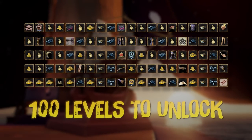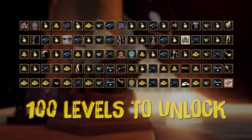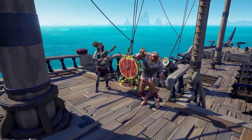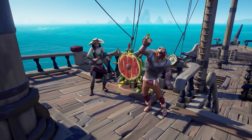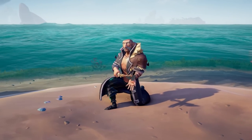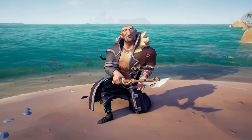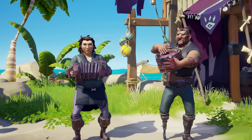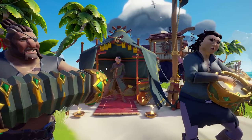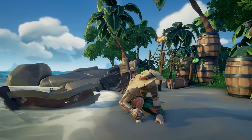As per with each season, we get new rewards to earn as we progress, including a new tattoo and scar set, unique clothing cosmetics, ship cosmetics, and the best of all being you can finally get Merrick's jacket and cutlass. New emissary unlocks as well for each trading company, and a brand new plunder pass which includes a fun new costume, clothing, and ship cosmetics.